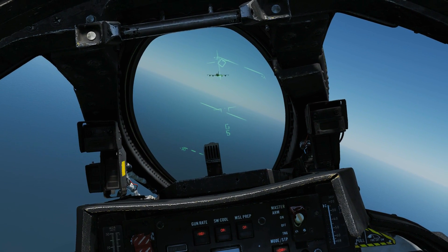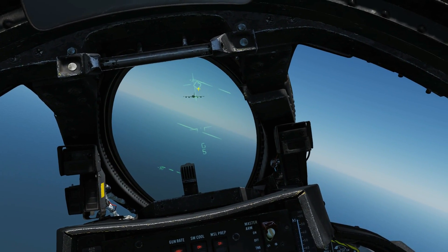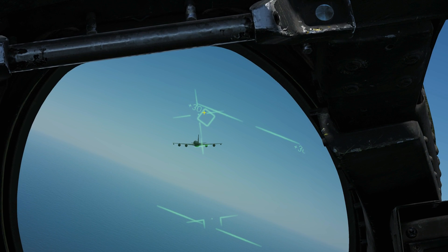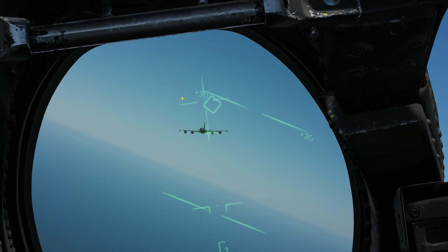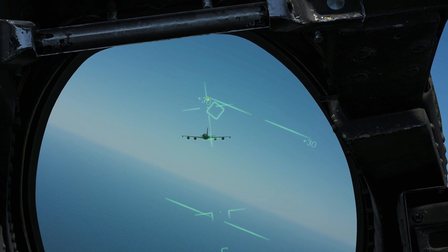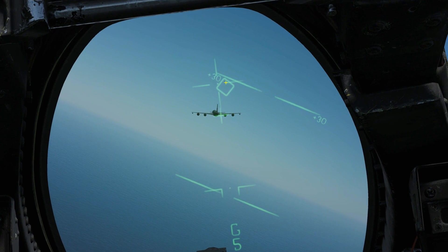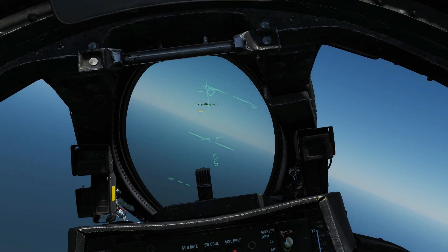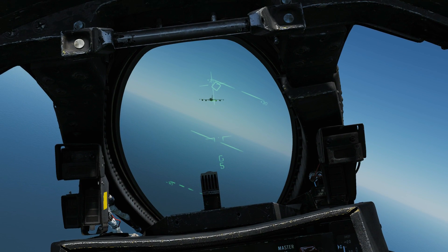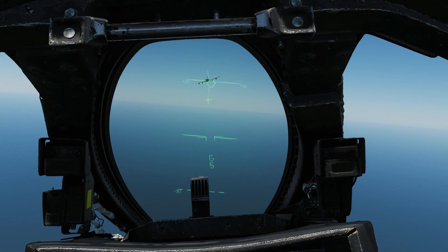Locked is with a single target track radar lock, so we're going to do it without a radar lock first. We've got no real guidance, but what we do have is some basic inertial compensation. The diamond and the crosshair are going to move about the screen — the diamond shows where the bullets will be at 1,000 feet, and the crosshair shows where they'll be at 2,000 feet. So if we can't get a radar lock, that's how we'd do it. I reckon he's about 1,500 feet, so I'm going to aim between the diamond and the cross.